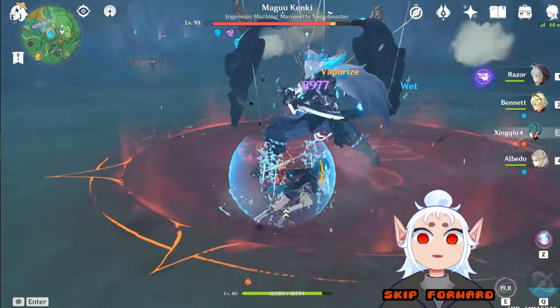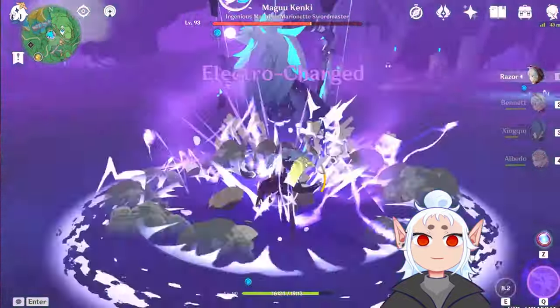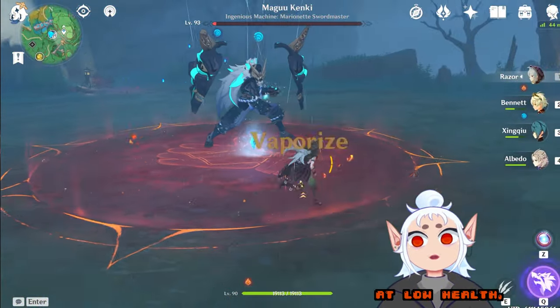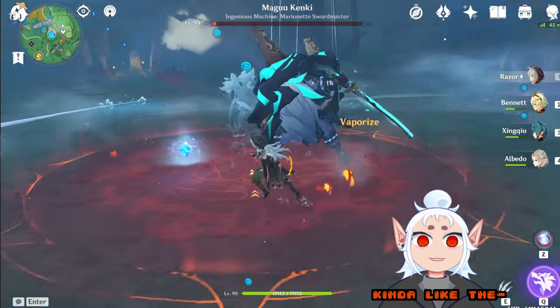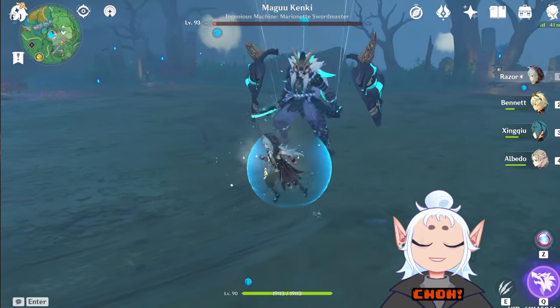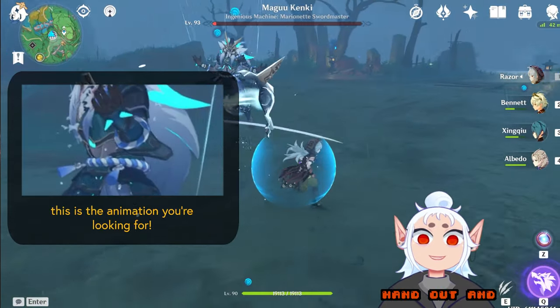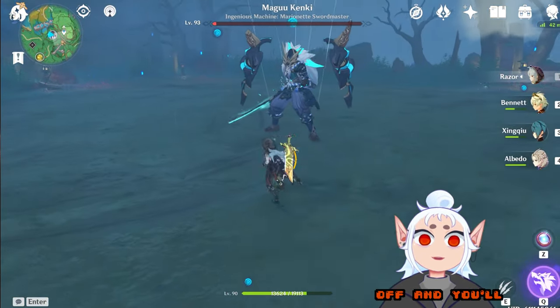I'm going to skip forward to having the enemy at low health. Once he's at low health, you're going to wait until he does this taunt animation, kind of like the fox animation — sticks his hand out — and as soon as he does that, you're going to want to go in and finish him off, and you'll get the achievement.